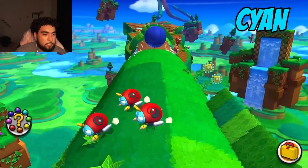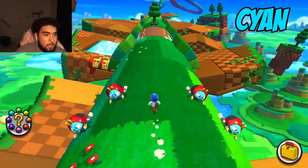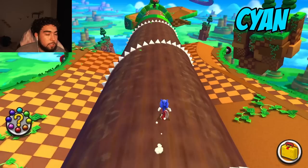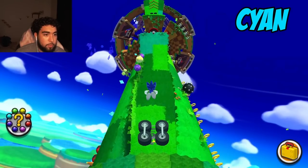So the first color is cyan, and it looks like that motobug right there actually has cyan on it. So we're just going to have to avoid that and the water, which is cyan in this level too. So there's a lot of things already. And the checkpoints in this game are not cyan as well, that's a very good thing.